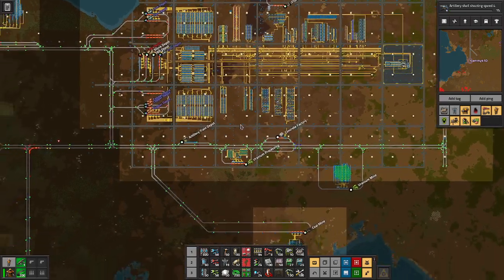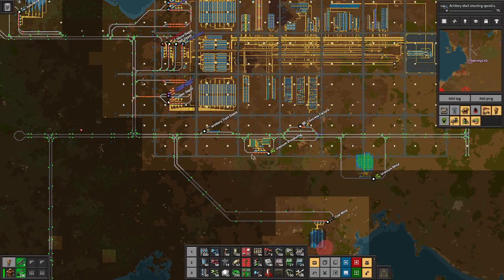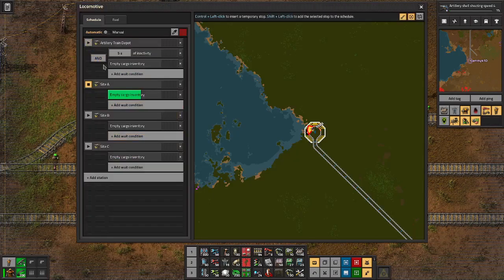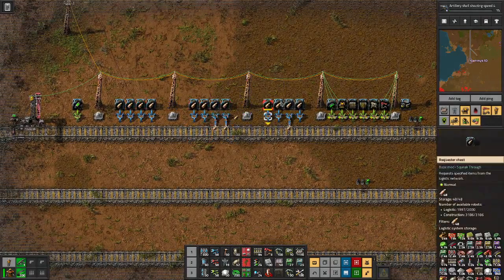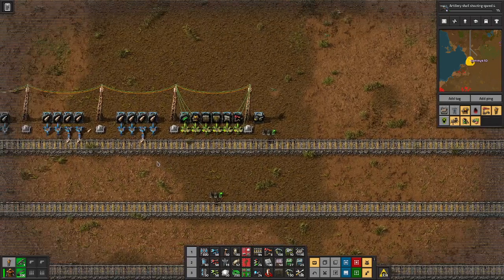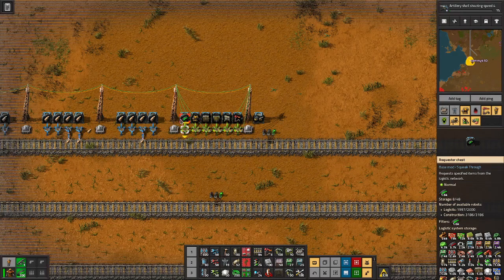Here's my base. I've got my bus, my smelting, all of my production, and my rocket silo. But down here is my artillery train depot. The artillery train went to Site A for some reason — go back to the depot, please. Anyway, here at the depot I have three requester chests that request shells I'm making elsewhere. They'll load the three artillery wagons, and then this is my supply wagon, which will load up with uranium piercing rounds, turrets, walls, gates, radar, and a train station — just in case I don't happen to have one.